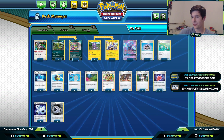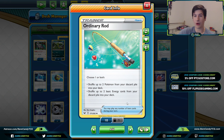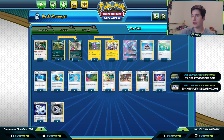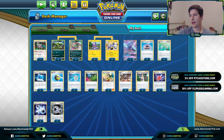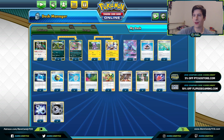We have a bunch of search in this deck and two copies of Ordinary Rod — the second copy is important because we're not taking prizes, so if we prize one we'd be in bad shape. Ordinary Rod lets us recycle those Toxtricitys. We have four Twin Energy and Triple Acceleration Energy, which should be enough to carry us through the game even if we prize some copies. That's the Toxtricity list — let's get into some games.